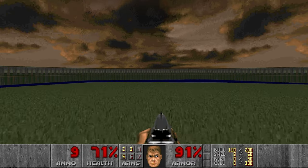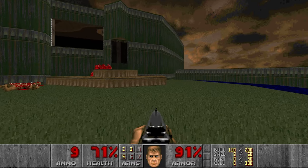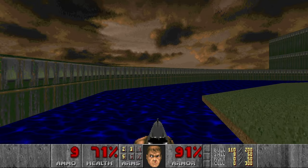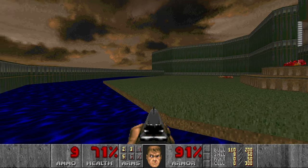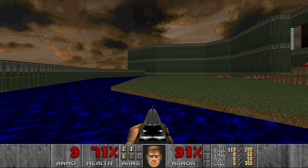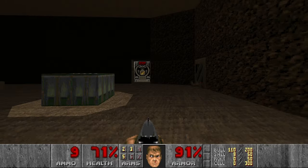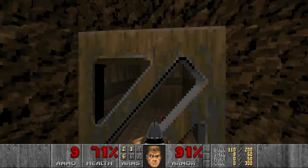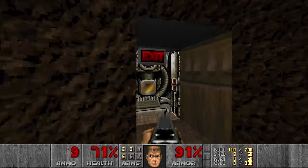Look at this grass — it looks really soft, so satisfying. I also think they have the displacement for the water as well, so it looks a bit wavy. And I think that's it. Let's check the stats — we got everything. Let's go to level 2.